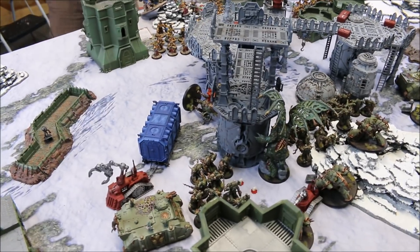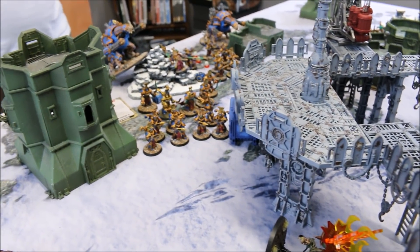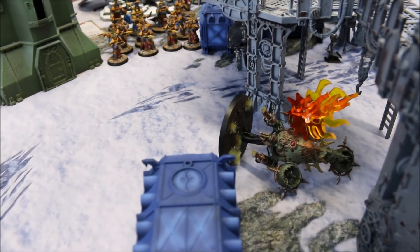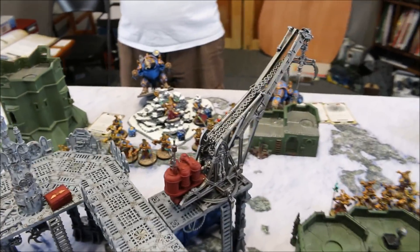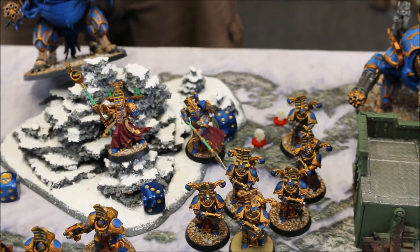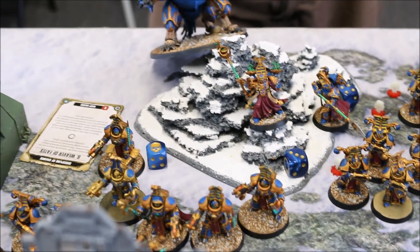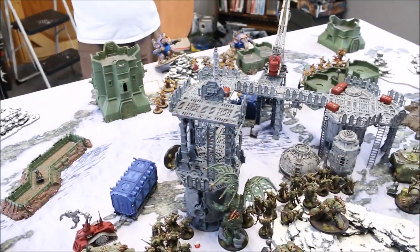Thousand Sons Turn 2: Weaver of Fates on the Terminators and Prescience on a Forge Fiend were cast. A Daemon Forge on that Forge Fiend combined with other units destroyed a Bloat Drone outright. However, one Rubric squad's Sorcerer suffered Perils of the Warp, killing three squad mates, wounding both Exalted Sorcerers, knocking two wounds off one and one off a Forge Fiend, killing a Rubric, and wounding a Terminator — widespread chaos. Terminators also took down a couple of Death Guard.